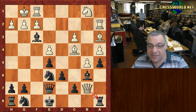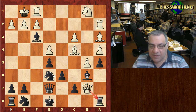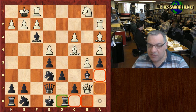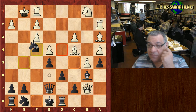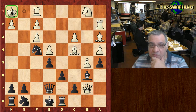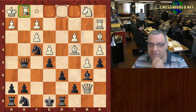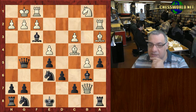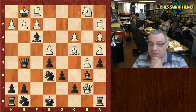Black actually played Queen g5 instead of moving the rook. If he moves the rook, a quick look: Knight f4 isn't so critical — King h1 and there's always a rook g1 defense that isn't mating. So Queen g5 here instead of moving the rook is interesting.